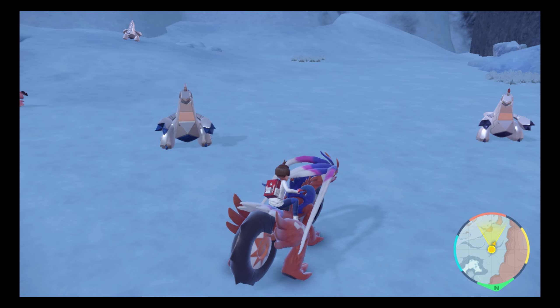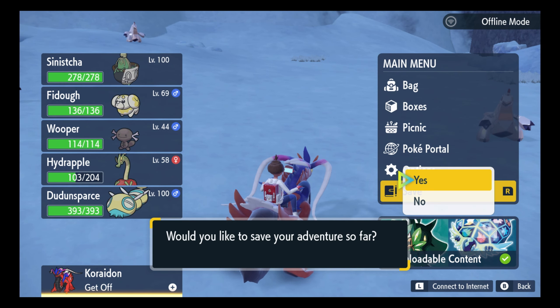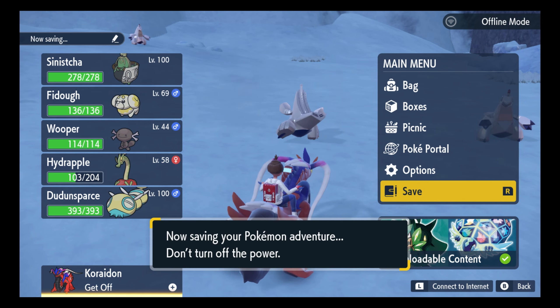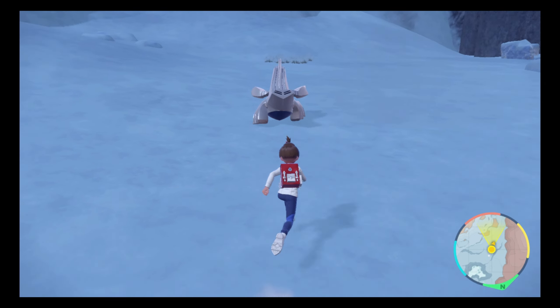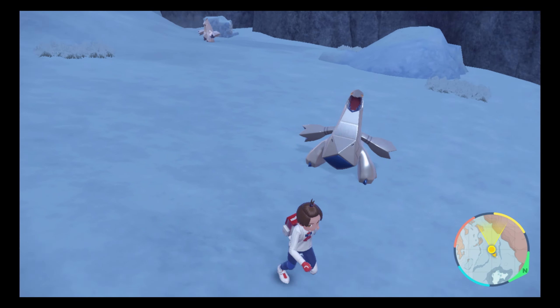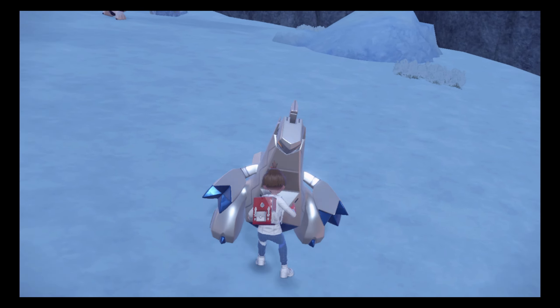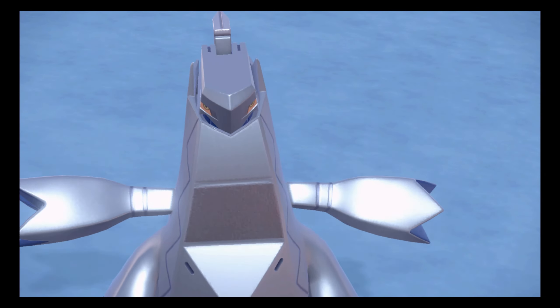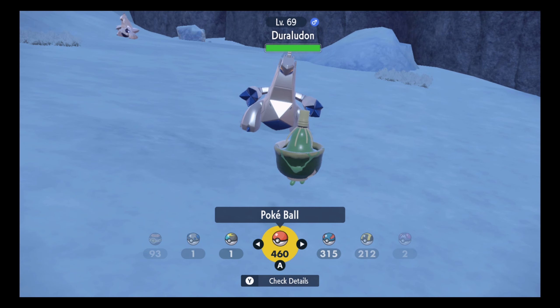Wait a minute, is that a shiny? I think that's a shiny. Yo, let's go! Shiny Duraladon! I saw that right away, it's not mistaken that it's a shiny. The only difference with the shiny is that the top of the head of this Pokemon is completely silver, which makes it a bit easy to catch honestly.